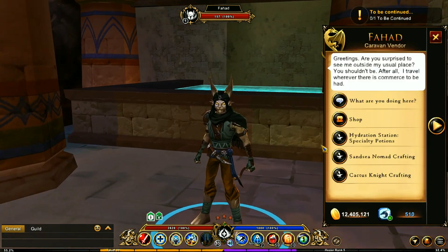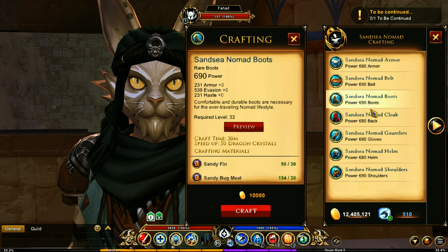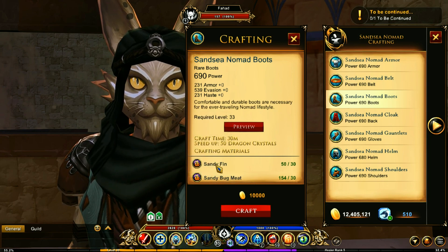To get the rest of these items, we need to go to the pyramid map. You're going to be running into Fahad in this map and he's got the sand sea nomad armor. You're going to need the boots because the other set I showed does not have boots, so you would be using this for the boots. To get this, you're going to be needing the sandy fin and the sandy bug meat. You can get these from the beetles in the sand sea desert and the sharks.